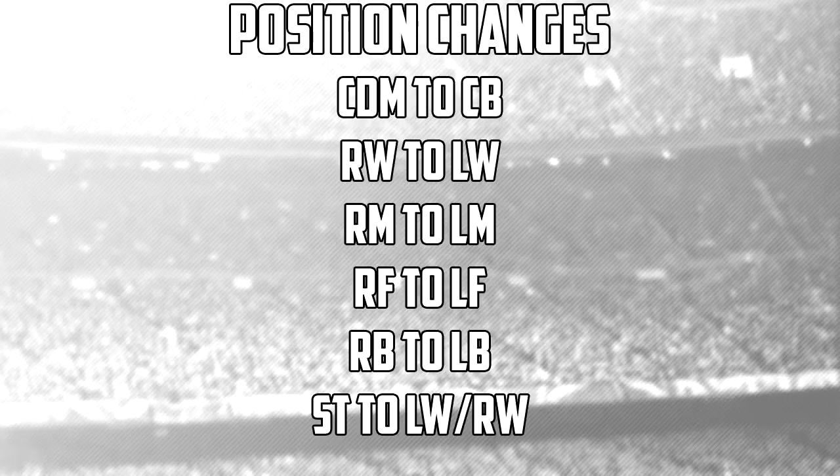The final thing we're going to talk about is position changes — people have wanted this for years. Things like defensive mid to centre back, right wing to left wing, striker to left wing and right wing, as some strikers do go out to the wing. And obviously the opposite way around as well. Those cards would be great if EA could add them to FIFA.